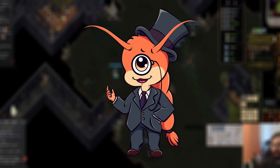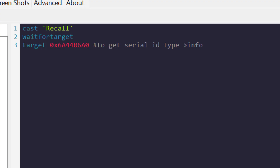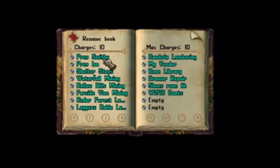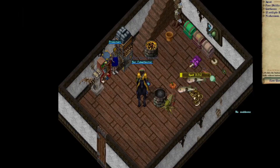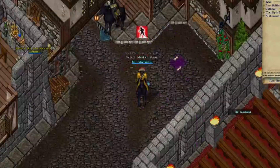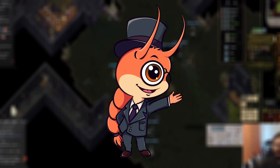Script number three: Instant recall spell. This will cast the recall spell on your runebook or tome, automatically selecting the default location set inside your book. This way you can panic TP using your runebook without having to open it.